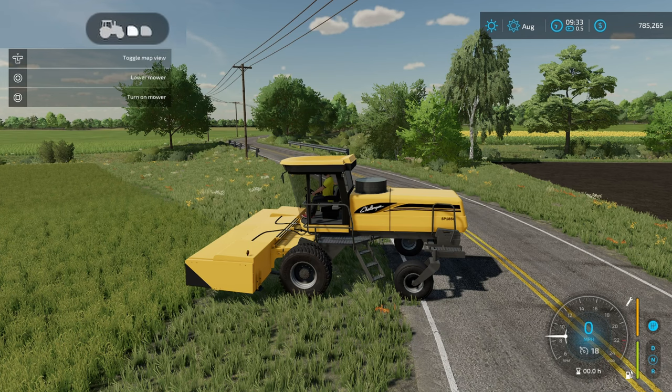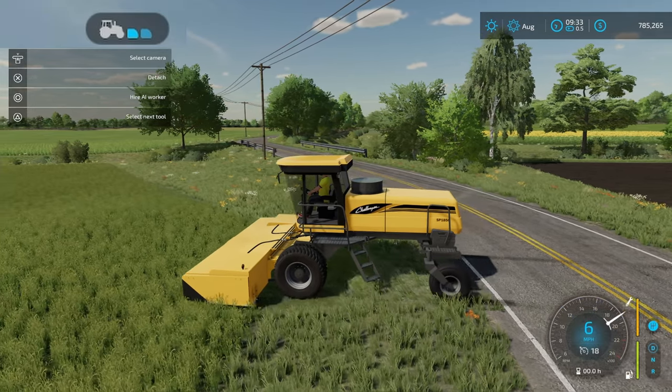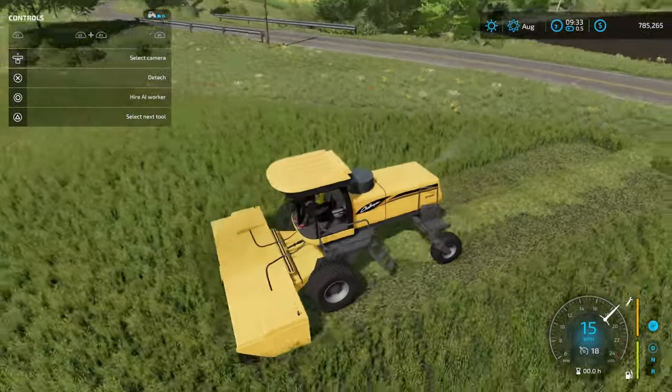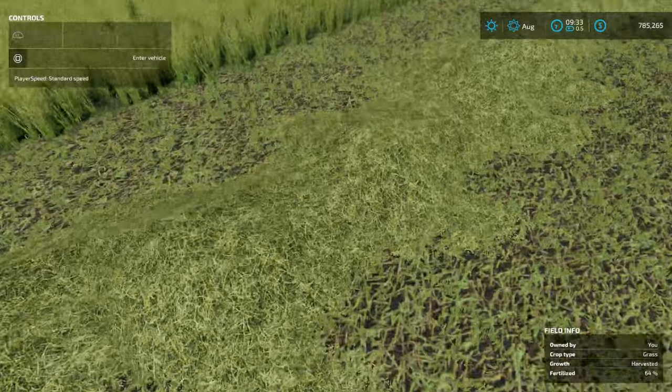What you have to do is select the one that's directly in front of the vehicle. You're going to be able to lower it down and turn it on, and for some reason it also turns on the front one. Not sure why — the front one doesn't do anything.